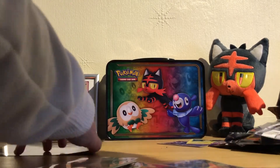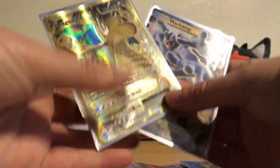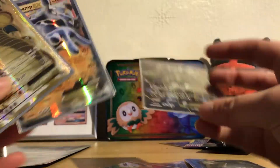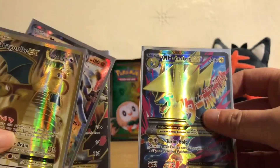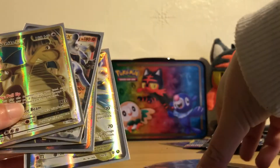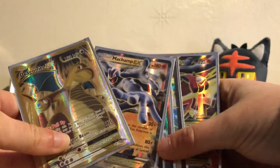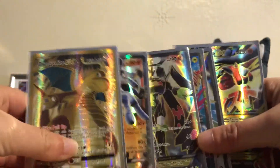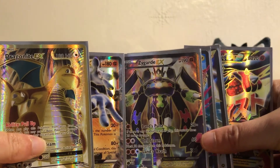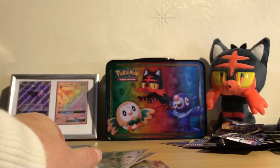Just to clarify all the cards we got — Dragonite EX, Machamp EX, Zygarde EX, Mega Manectric EX, Jolteon EX, and the Mega Lucario EX. Absolutely amazing pulls! Thank you for taking the time to watch my video — please like and subscribe. I will be opening more packs as I come along. Take care guys!